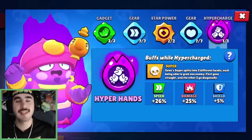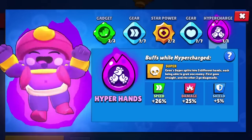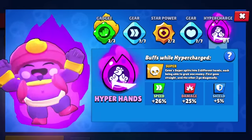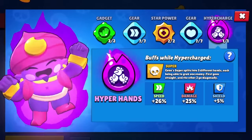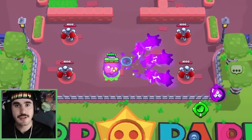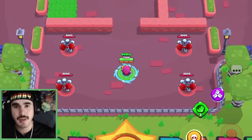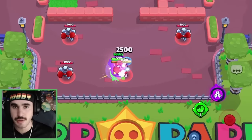Next up, we have Jean's Hyperhands, and honestly I don't know exactly how to feel about this. Jean's hypercharge now splits his super into three different hands, each being able to grab an enemy — the first goes straight and the others go diagonally. Something to note about the hypercharge is it's always going to react the same — always the exact same length diagonally, it's never going to change. So make sure you get used to how you're using your pull.